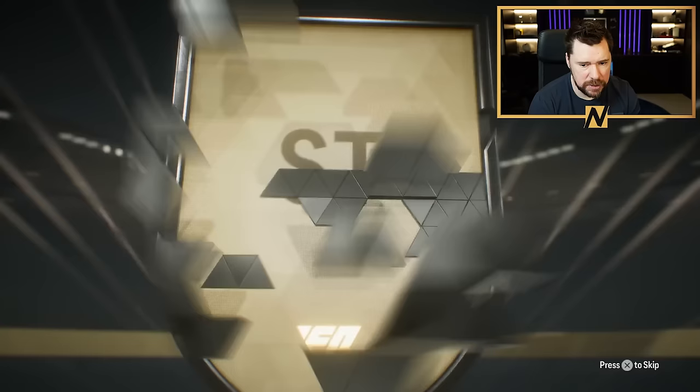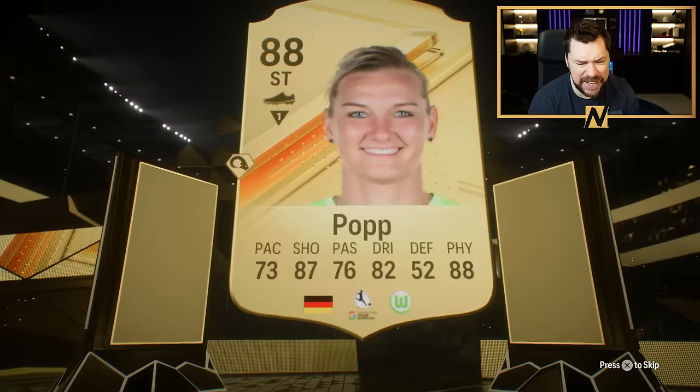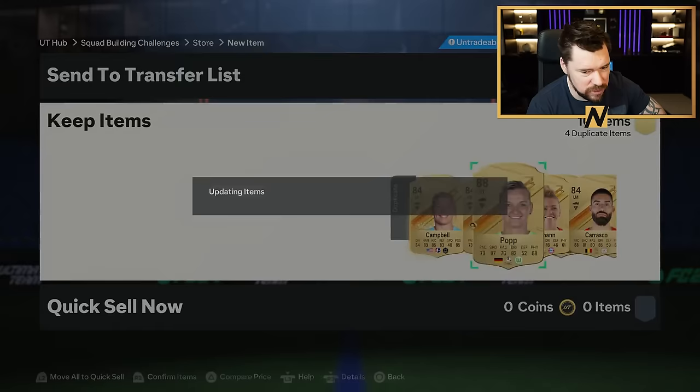83 by 10 number two. German Riker — double walkout, come on. Lovely — two more 88s for the exchange. You've got to love it. No blues though. Let me go and do some team of the week picks.